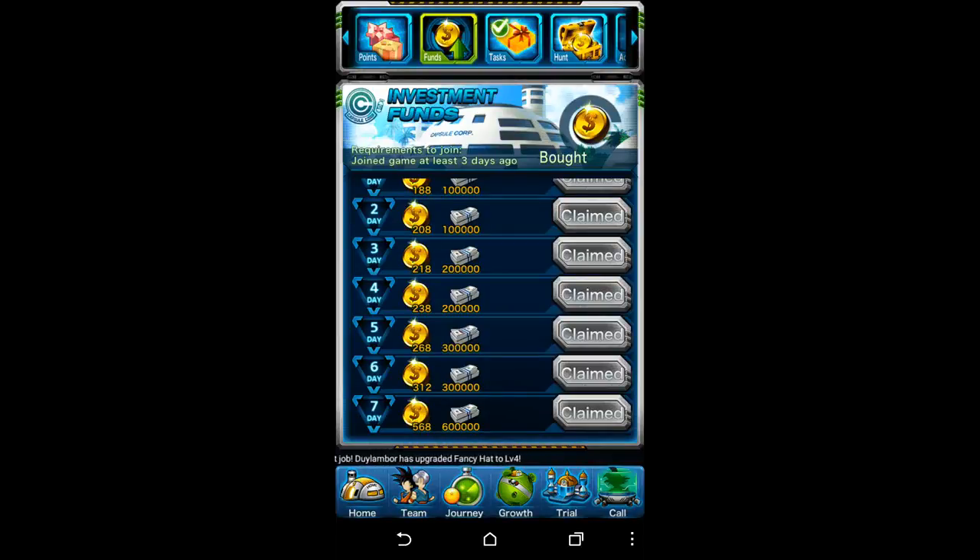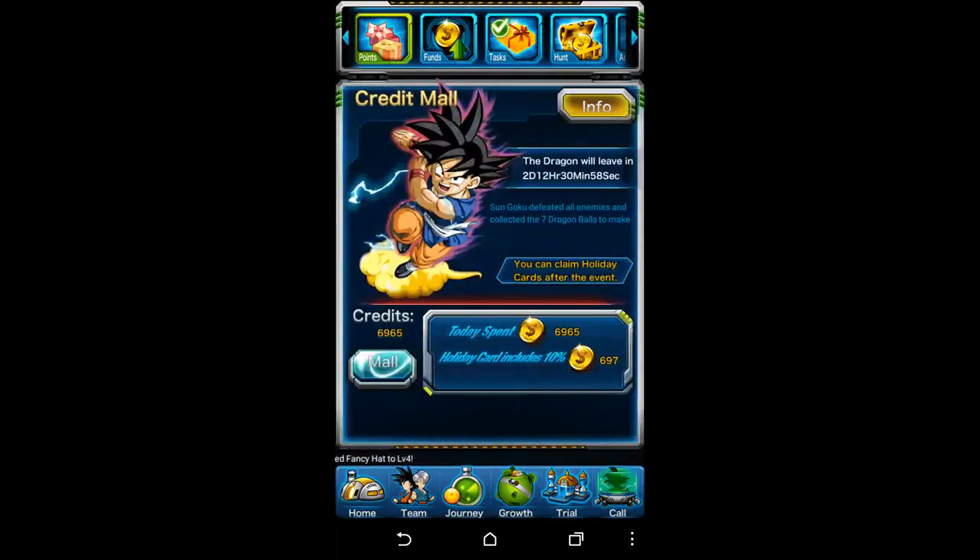I would suggest you invest your funds in this one — I think it costs 1,000 Zenni, and then for the next seven days when you log in you'll get your Zenni back. You pay a lot upfront but it's definitely worth it because you'll get more than a thousand back. The Credit Mall comes and goes depending on the event, and the more Zenni you spend that holiday, it includes 10% back at the bottom at the end of the event.